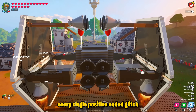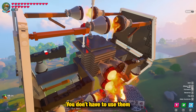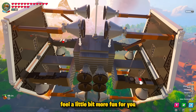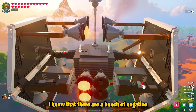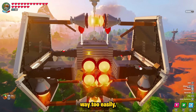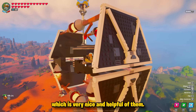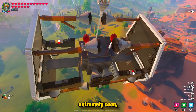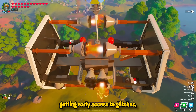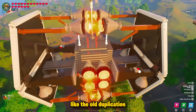I believe that covers every single positive glitch in the game — glitches that actually help and benefit your gameplay. You don't have to use them if you'd prefer not to, but most of these will just help make the game feel a little more fun. I know there are also a bunch of negative glitches in the game, such as the disappearing chest glitch, vehicles breaking way too easily, not working properly, or disappearing. Epic is trying to work on and fix those, which is very nice. Hopefully those things get resolved soon. If you like the content and want early access to glitches, make sure you're subscribed and have notifications on so you never miss a glitch like the old duplication glitch ever again.